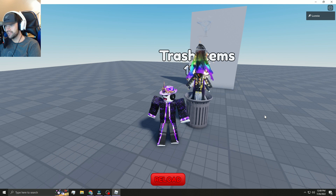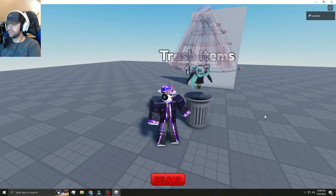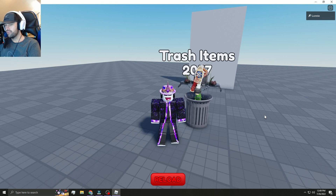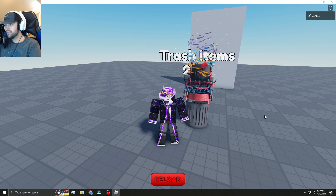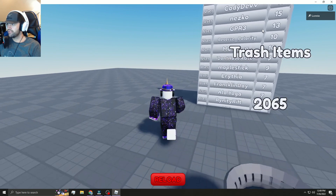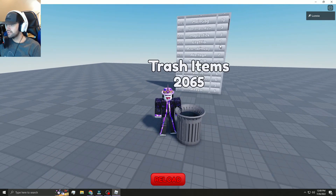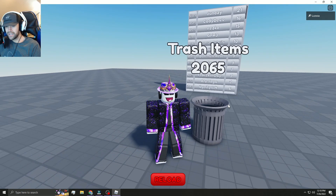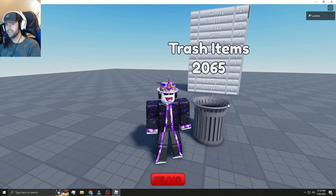Then it goes through your UGC and makes them sparkle — so now it's showing the good items, which are UGC, and the bad items, made by Roblox, then trashes them. The fact that we have over 2000 items made by Roblox is disturbing — that I clicked buy on 2000 items. I only have 13 UGC items. We have 2065 trash items made by Roblox. If you want to play this, the link's in the description. Thanks for watching, guys — I love you. Peace.